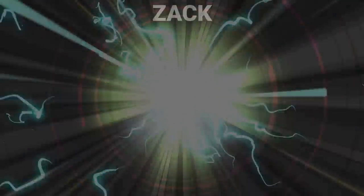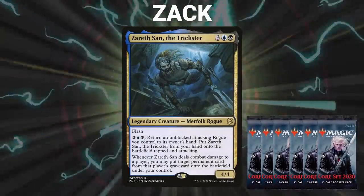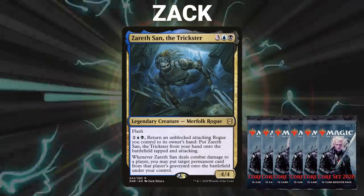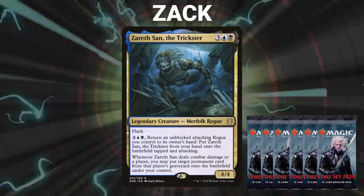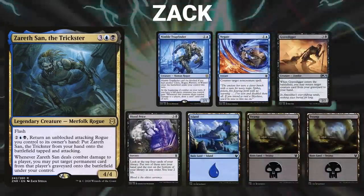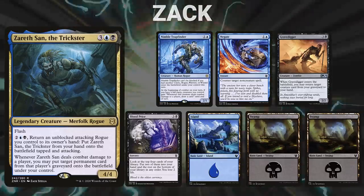Finally, we have Zack, piloting Xerath Saan, the Trickster. Zack also opened M20 as his packs for this game, and also decided that five-color was too clunky. He decided to go into Dimir, and chose Xerath Saan as his commander. Zack's opening hand contains a Nimble Trap Finder, Negate, Grave Digger, Blood Price, Island, and two swamps.